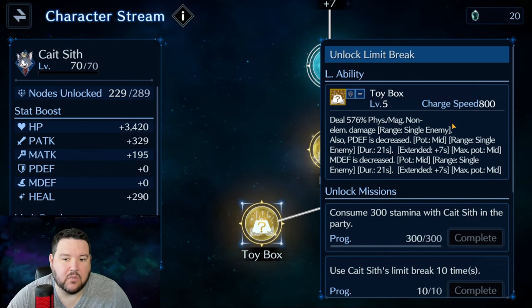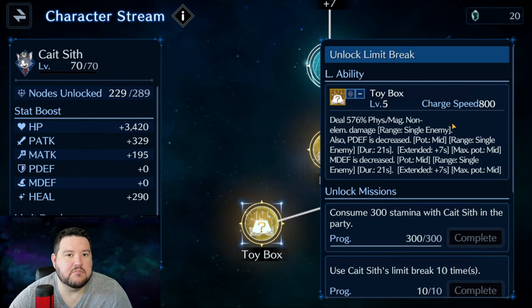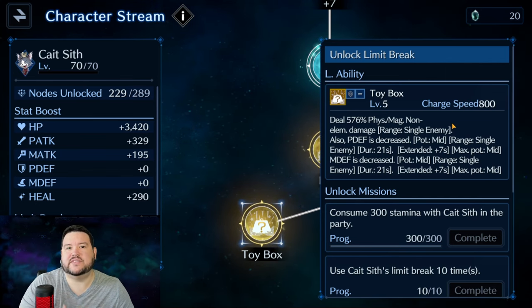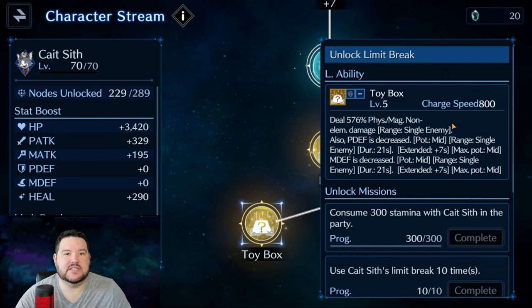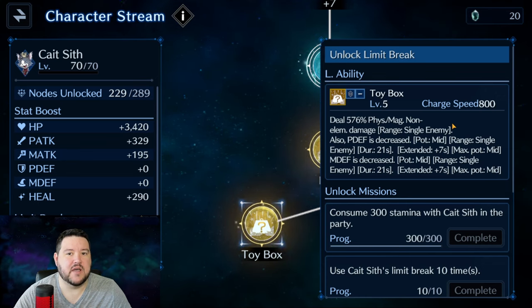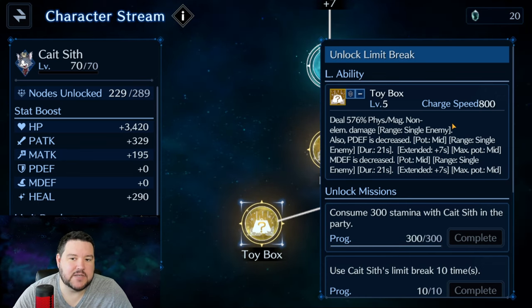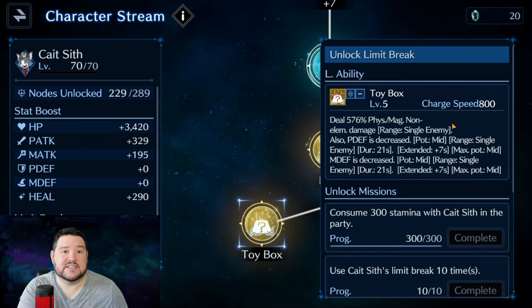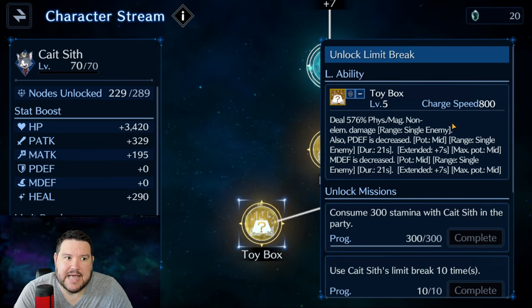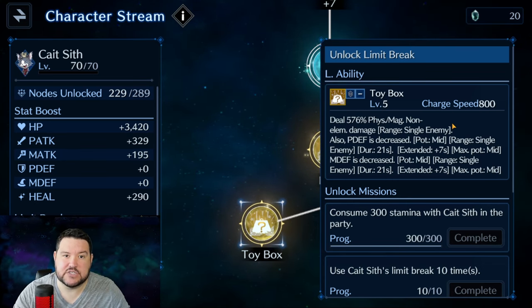Although it is already covered by Tifa, we've been getting more and more damage weapons on Tifa — more Arcanums — where Tifa is actually sliding from being almost solely a utility character. She's been getting more and more buffs from a straight damage perspective. So if you want to slide her into a main damage dealer role, you still probably need somebody to fill that utility slot, and I think Cait Sith is just the person to do that.